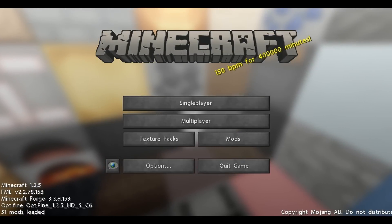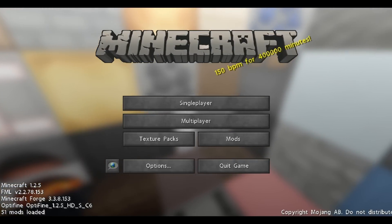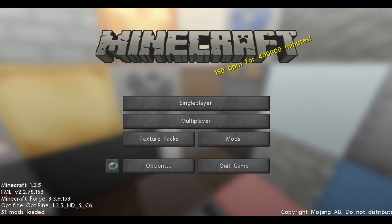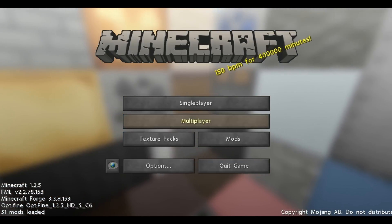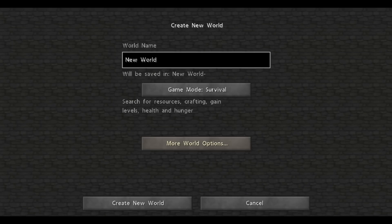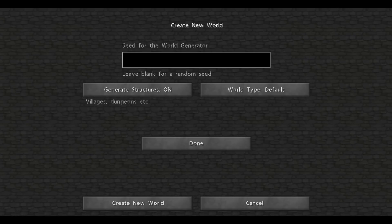Yo, what is going on? It is me guys and today we are doing this — well, just ignore this. Anyway, this is my 1.2.5 mod setup. Yeah, 1.3 has come out, but some of the mods — Industrial Craft, BuildCraft, etc. — just haven't been updated yet. I don't think they have anyway. If they have, I don't care.